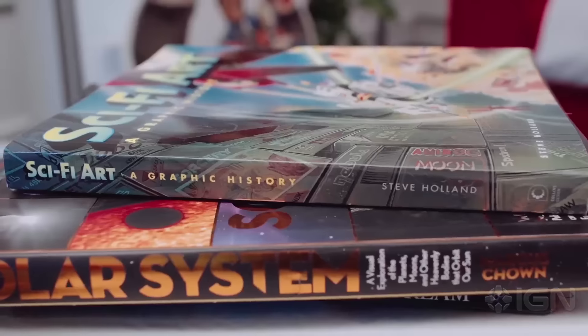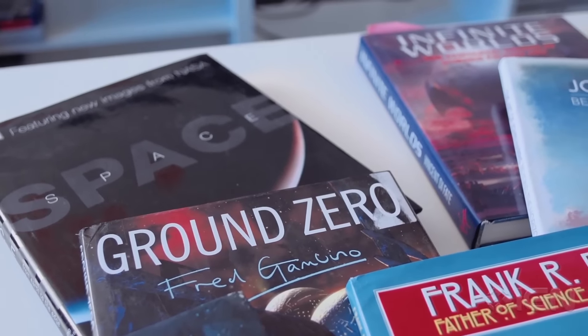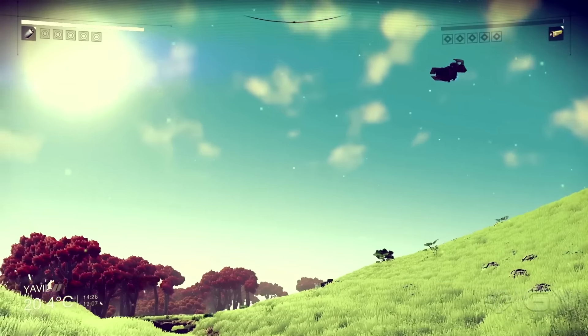From day one it's definitely been sci-fi book covers. The colourful worlds you see on the front of Asimov or Clarke, so people like Chris Foss or John Harris, those kind of artists that would create these science fiction worlds that you want to go there, you want to explore that world. That's kind of the visual vibe we're trying to get with No Man's Sky.